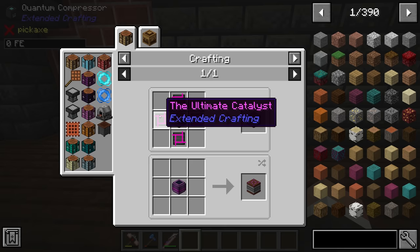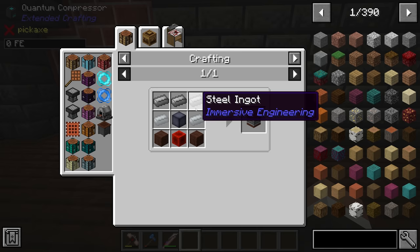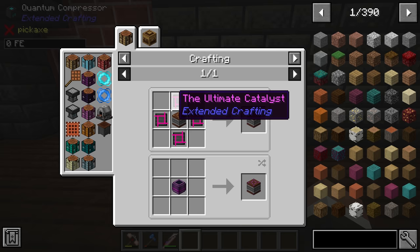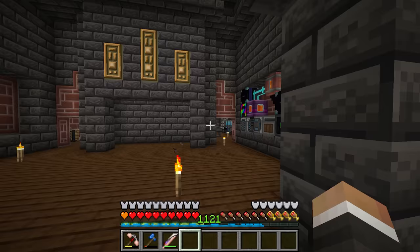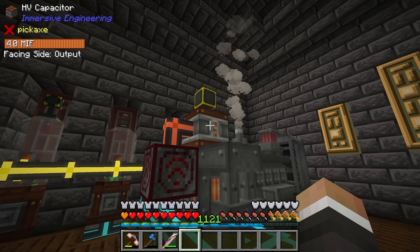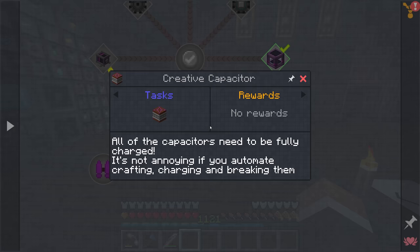The tricky part about this recipe isn't really the ultimate ingots — it's the number of HV capacitors required. To make the creative capacitor we need four ultimate catalysts; each ultimate catalyst requires 80 HV capacitors, so that's 320 HV capacitors total. The HV capacitors are just steel, lead, aluminum, treated wood and redstone, but every single one has to be fully charged — each holding 4 million redstone flux — when you craft it.